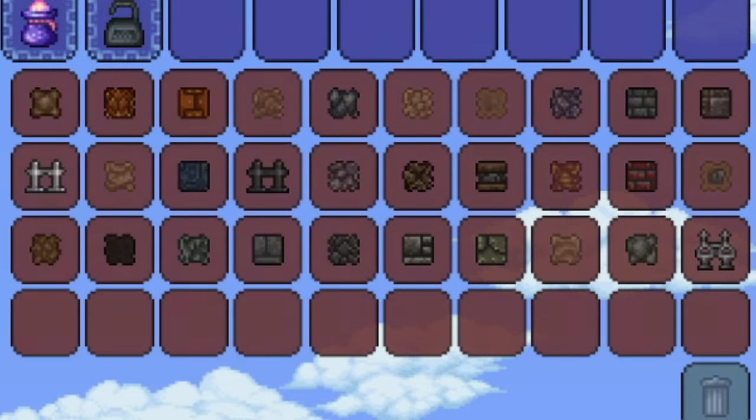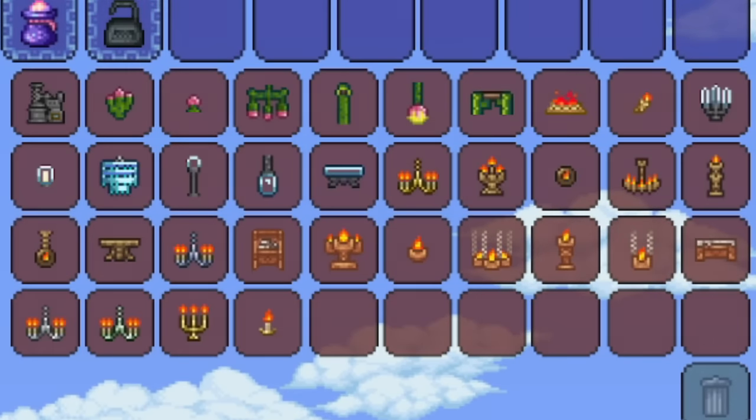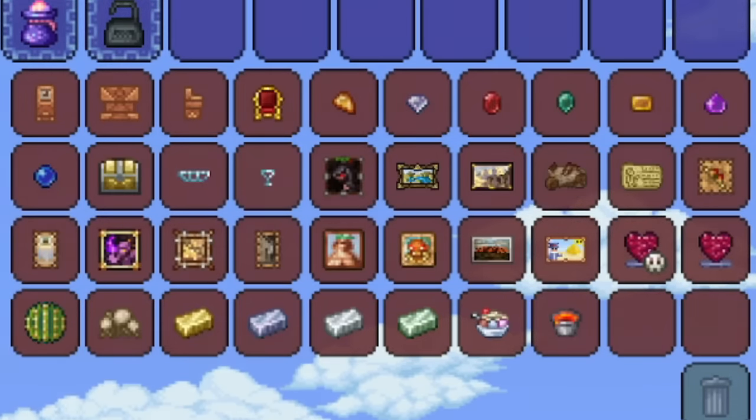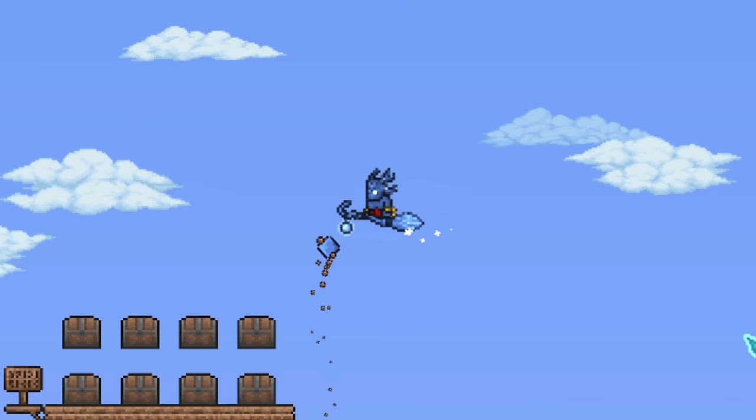This is the full range of building materials available from the surface desert, underground desert, and grabbing what you can reach from the edges. So now it's time to look at our first build.